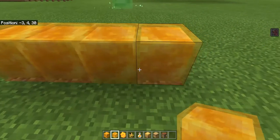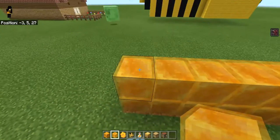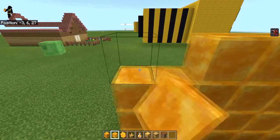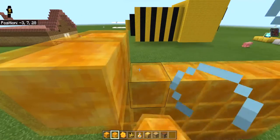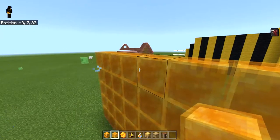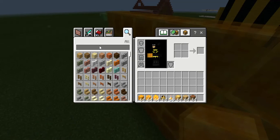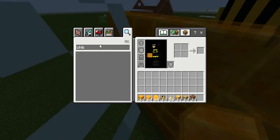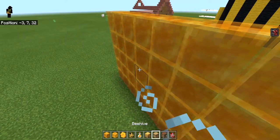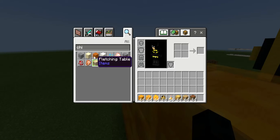A cool trick with the honey block is that it slows things down. You know how slime blocks are bouncy — honey blocks slow stuff down instead. Let me build a quick little wall out of honey blocks and show you what's cool about it. Some people say it's terrible; I don't think it's that useful, but you can do some pretty cool stuff with it and probably make some sort of item transportation system.